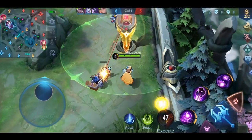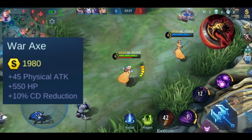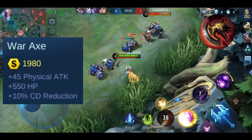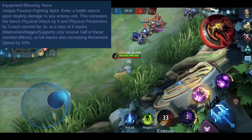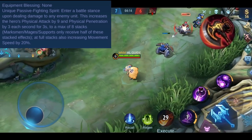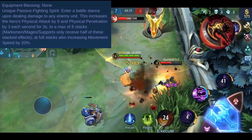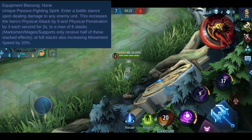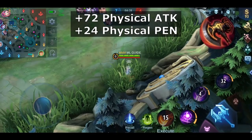Now let's get into the meaty part. First we will go through the stats of War X. You get plus 45 physical attack, plus 550 HP, and plus 10% cooldown reduction. This item has one effect called Fighting Spirit. Once you deal damage to any unit, you receive 1 stack every second. Each stack increases your physical attack by 9 and your physical penetration by 3. You can have a maximum of 8 stacks, and at full stacks you also increase your movement speed by 20%.